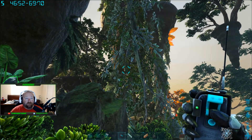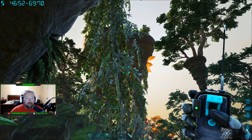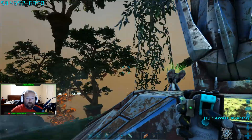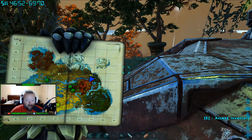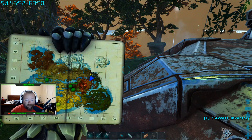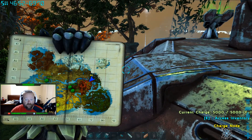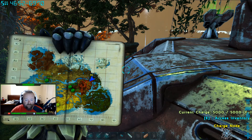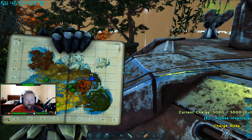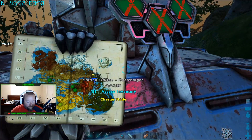Charge node ten — the last one — is at 46.52 and 69.70. It's northeast of the volcano, so not too far. None of these are really at the extreme edges of the map. They're all kind of in a circle, roughly the same distance from the center, just rotating through the different biomes.